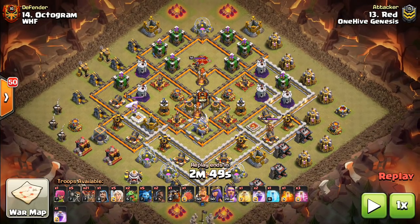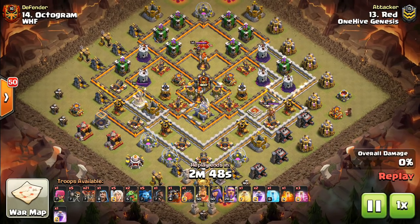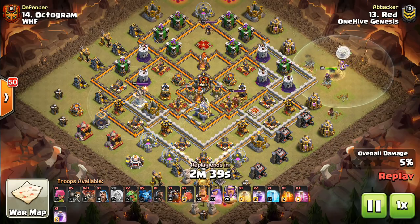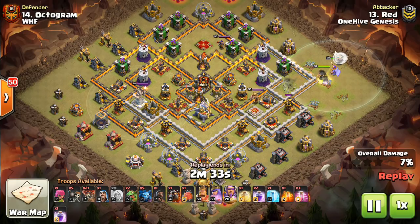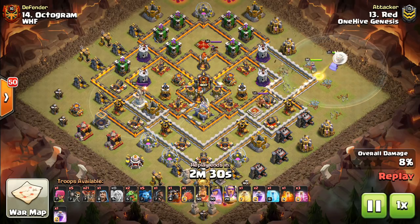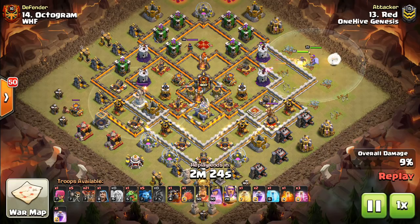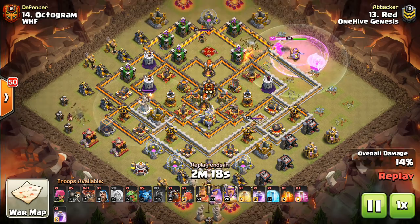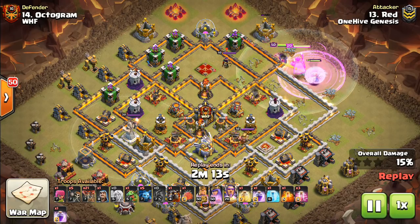Hey guys, what's up? Bisectatron here from OneHiveGazette with the next video. This one is a quick video on an interesting topic. These are two things that might just save your LaLuna attacks. There are some common ways you can fail, and these are two little tricks that both came into play in the war against WHF, both of them done by Red. This is Kevin, and I was kind of the person talking him through these attacks to some extent, helping him plan. I think both of these were recommendations I made, and it was funny how they happened to apply and work out very nicely for him.